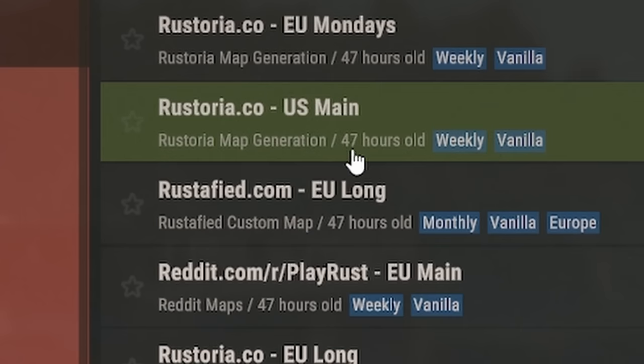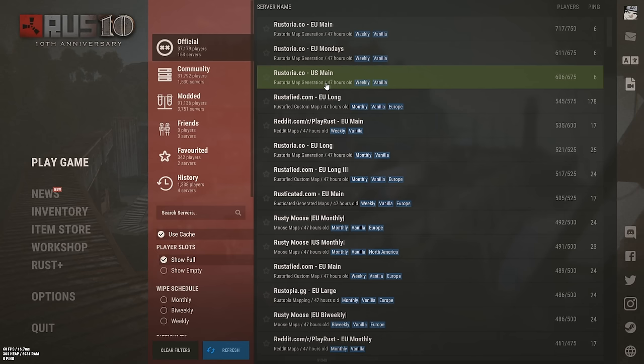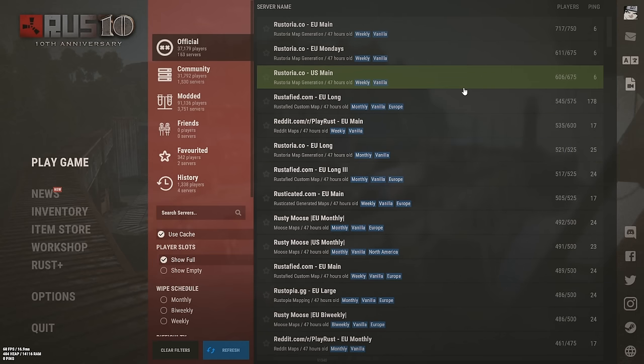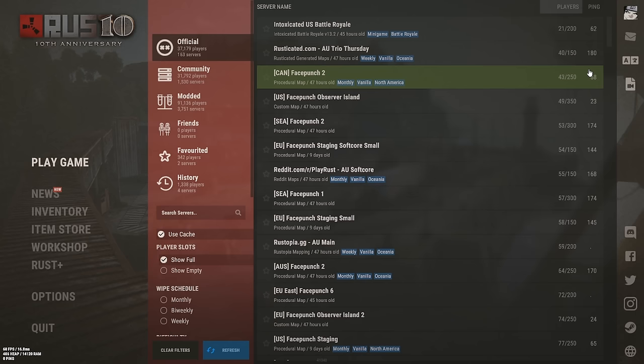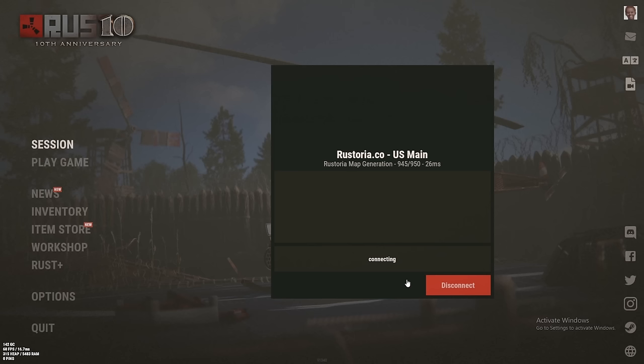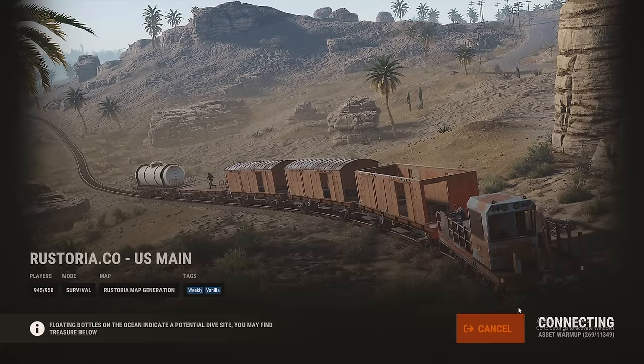You also want to check when the server wiped. Servers usually wipe every Thursday unless it says monthly or something. If you're just trying to learn the ropes and want to stick with vanilla, especially for your first time, pick a server without too many people on it. We're going to pick a server with the most players so we have a higher chance of encountering hiccups, and I can show you how to deal with those things.